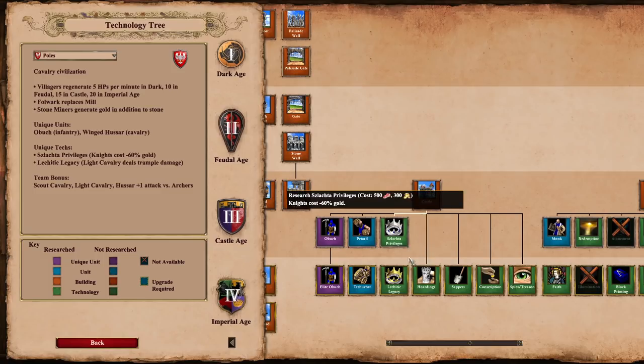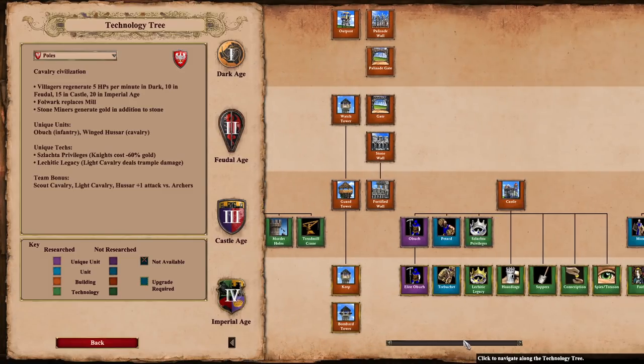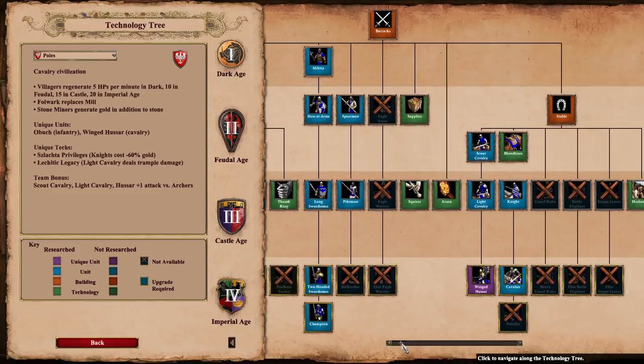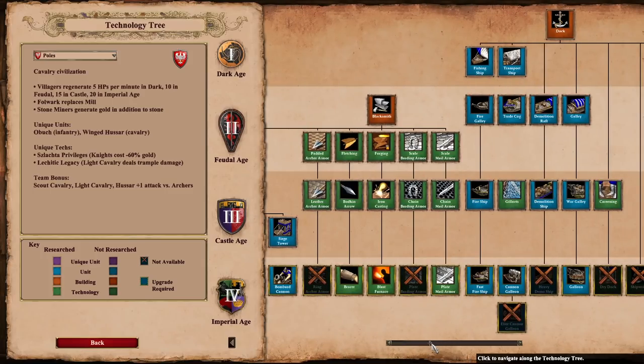Lechitic Legacy is a pretty expensive upgrade at 750 food and 550 gold — light cavalry deal trample damage, the same mechanic as Logistica for Byzantine Cataphracts. Getting the Winged Hussar upgrade at 800 gold plus Lechitic Legacy at 550 gold means you'd be spending around 1,400 gold on the two upgrades. But those Winged Hussars will be beastly units — that's the reason why no Halberdiers and no final armor upgrade for skirmishers are available. Poles will have to use their Winged Hussars late game to have a shot in post-Imperial situations when gold is running low.